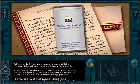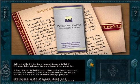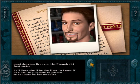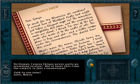I have big plans to explore the castle. That Ezra Wickford, the original owner, must have been quite a character to have built such an extraordinary place. It's filled with strange dead-end corridors, and I noticed one of the towers is totally different from the other ones. Of course, I'll have to save some time to meet Jacques Brunet, the French Ski Instructor. Love, Nancy.